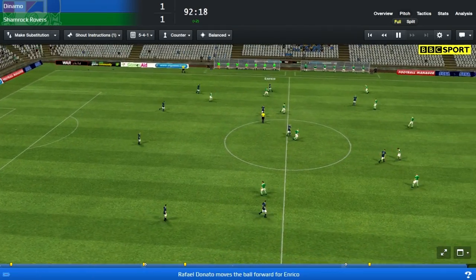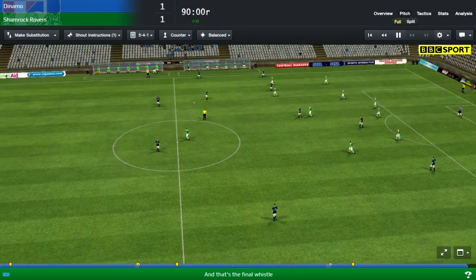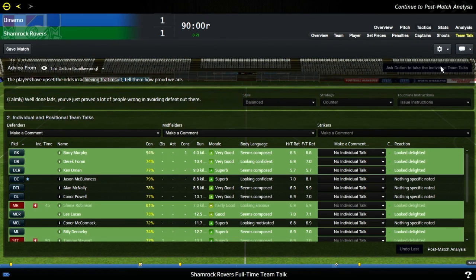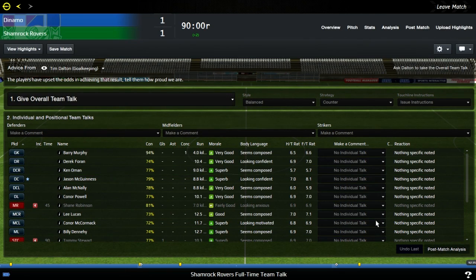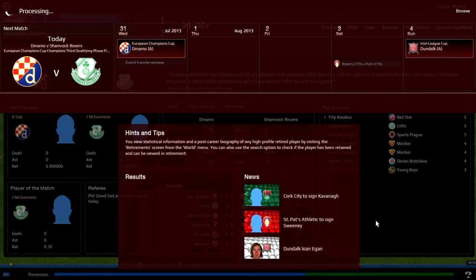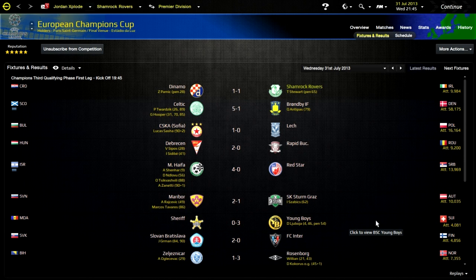A goal kick in the 92nd minute — Rafael Doronto gets it to Enrico Kleber, who gave away the penalty. Enrico's on a run now, playing Karanavich — but it's full time and it's a great result for my boys. I really thought it was going to be about a 5-0 today. I think that is it for this live stream — sorry there wasn't much to commentate on. I think I'm going to put it back to extensive next game. Thank you very much for watching. You've witnessed a Tommy Stewart penalty bringing it back to 1-1 on the first leg of qualifying round three. Hopefully I can progress to the playoffs after this. Thank you for watching and goodbye.